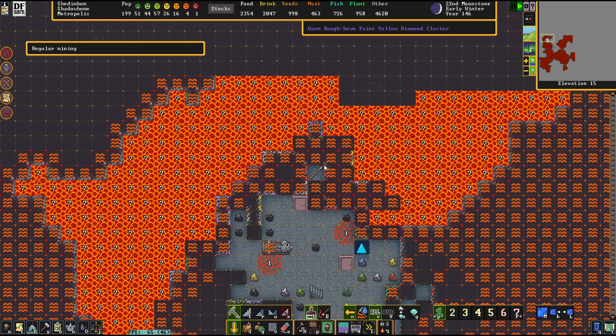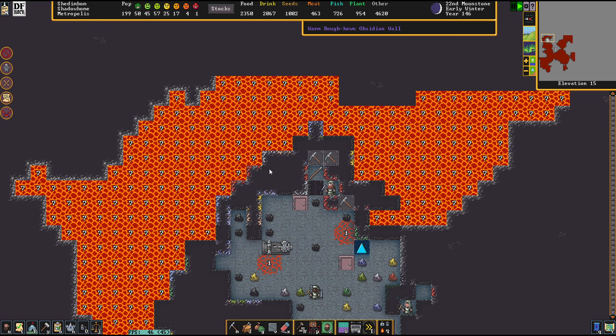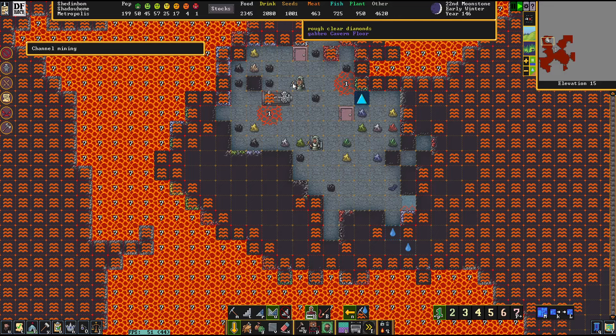The black metal spear - insert wild black metal riff in your head now. It's not quite reflecting the music that's currently running, but you get the idea. Look at all those gemstones - oh my God, it's so pretty.